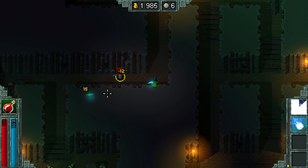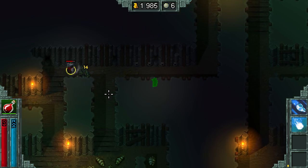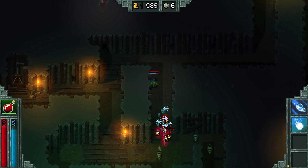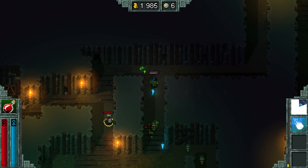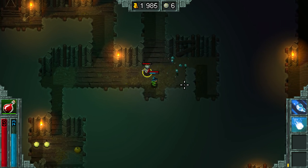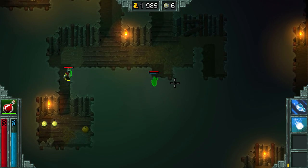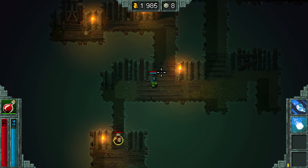I thought that was the stairs. The bucket's right here by the way. Okay good. Well let's just finish here. We have some ore and stuff, so we can definitely — look at that. Tons of ore! Yeah! Alright.